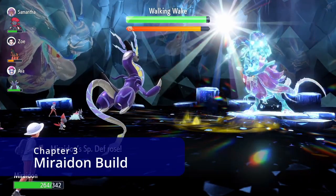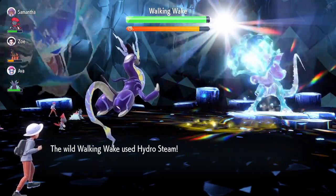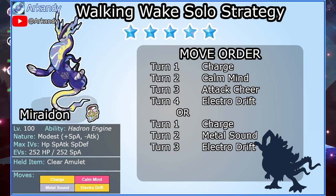Miraidon is an obvious pick against almost any Water Terra. In this raid it may have to tank the super effective Dragon Pulse, but that's not really a problem. The EVs don't actually matter too much. Full HP and Special Attack investment keeps Miraidon flexible for other raids, but as long as you have 252 Special Attack EVs, anything should work.